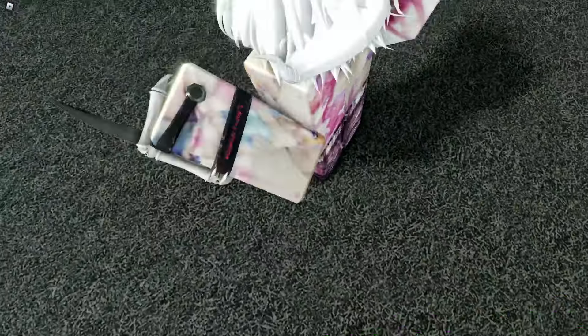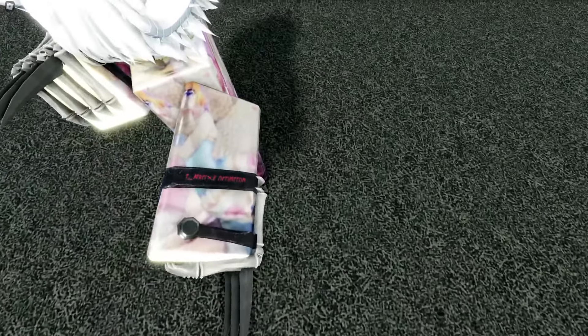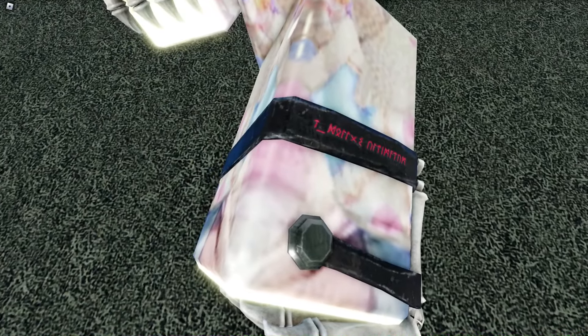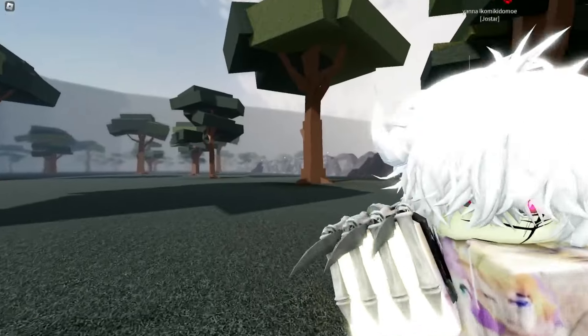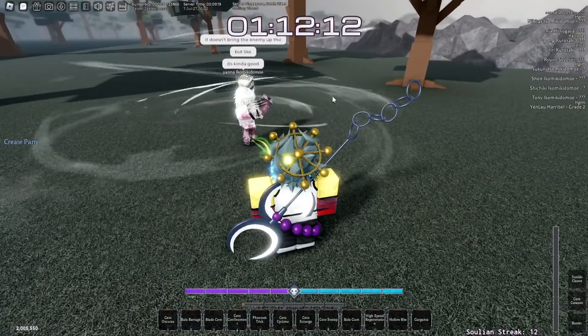There are random markings on the wrist — look at that. I'm not really sure what this says, but you can actually try to decode it. Maybe there's some secret about this weapon — who knows. It doesn't bring up the enemy though, but it's kind of good.